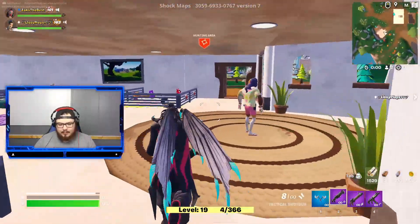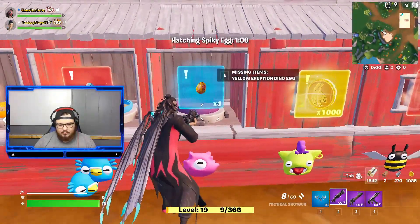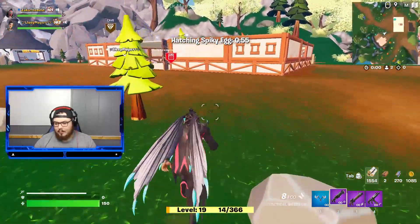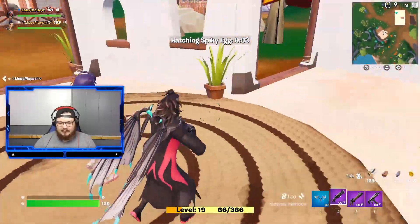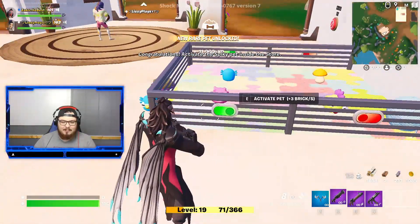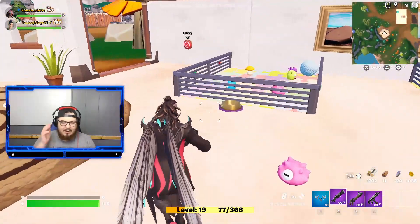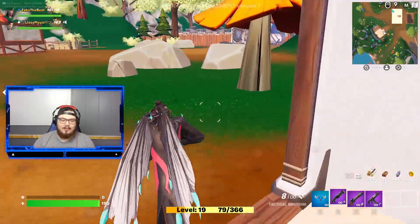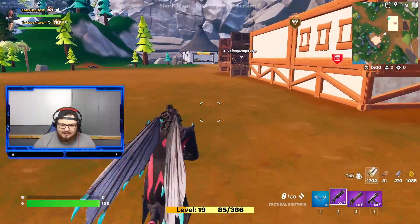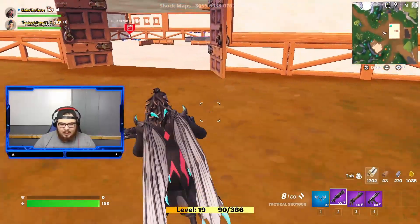I have 15,000 gold and I also have another egg, but I have to buy this one to undo it. That one's a minute. I'm gonna wait for that pet to hatch — five, four, three, two, one. All right, we got the spiky pet! This gives us three brick per second. Remember how I was complaining about how we could get no brick? I now have a pet that just generates brick. That's cool — I wish it was more than three, but it's cool.